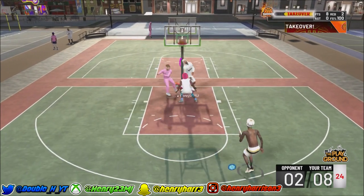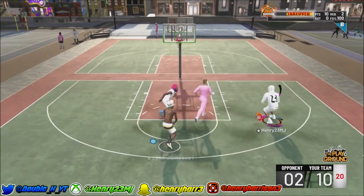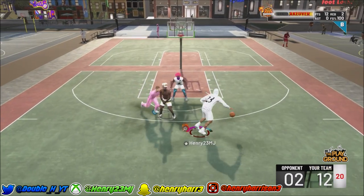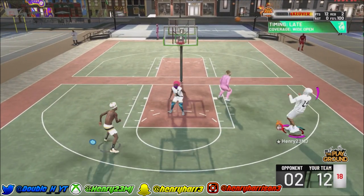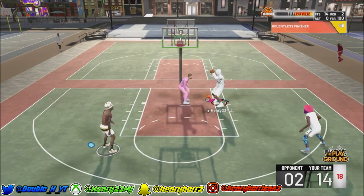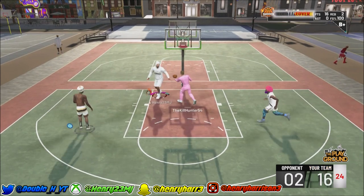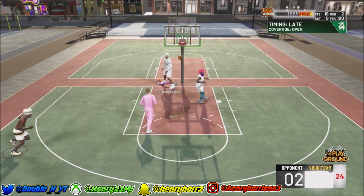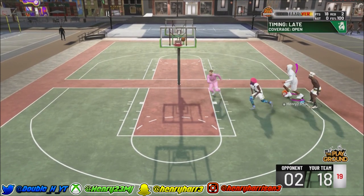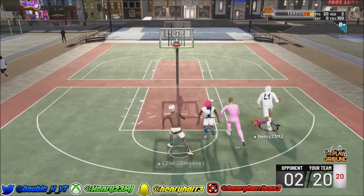I want to be showing you guys gameplay of what this badge does because this badge is crazy. Fadeaway mids — I'm a seven foot three pure shot creator basically now. Look at fadeaway mids, whites, it doesn't matter, these are green. I'm having my guard set screens for me. I literally look like a seven foot three Kobe — whites, it doesn't matter, it's green.